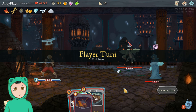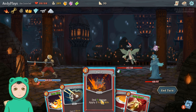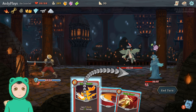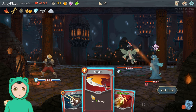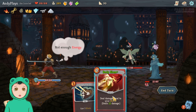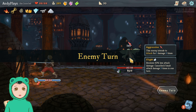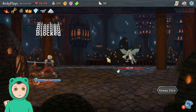I guess you could call this a combo since we actually played our entire hand. Let's do Bash to deal vulnerable, do Iron Wave into Strike — oh we can't do Defend, we have enough to get rid of the Chosen. All that's left is the bird.